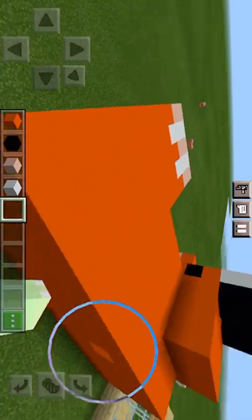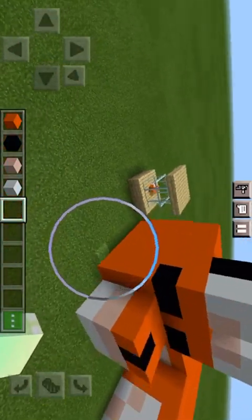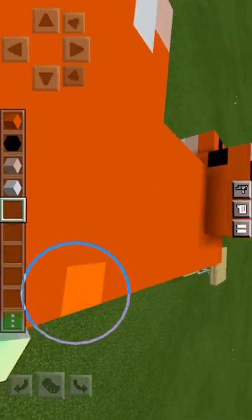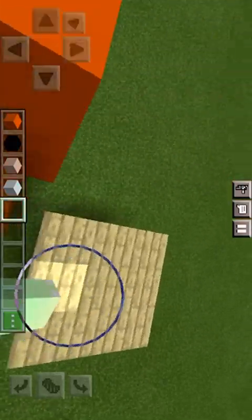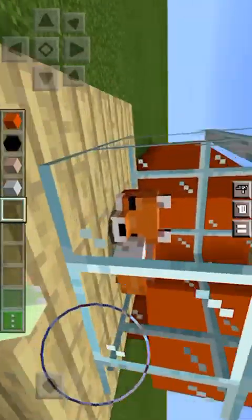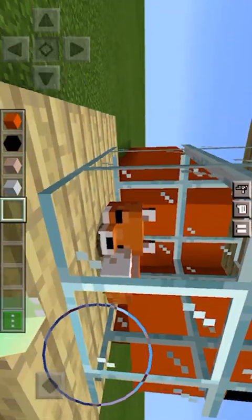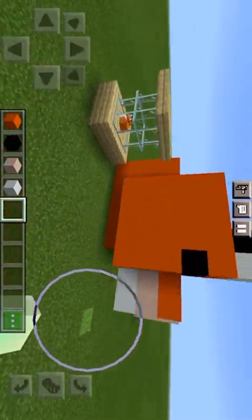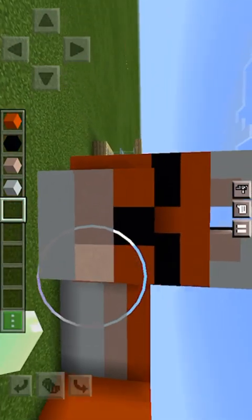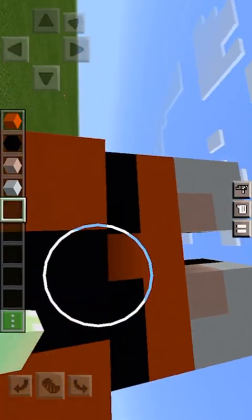I think I could improve on my building skills. I think it's too big and a little bit thick. Here's the fox that I was modeling off — I was just copying the Minecraft fox. As you can see, here's the Minecraft fox. I put it in a glass container so it won't run away.